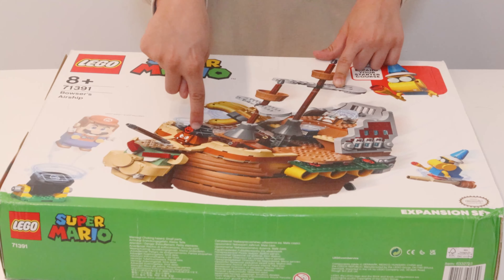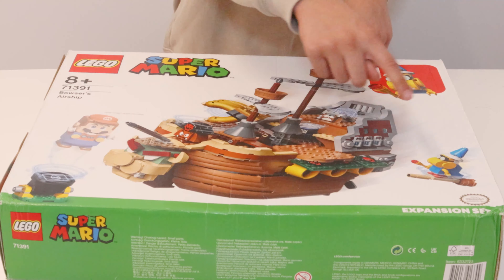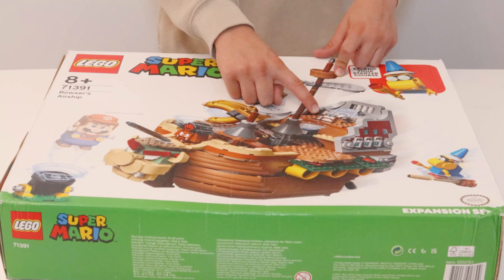So we got three characters for me. We got this guy, Mr. Pirate's Hat. This guy, Wizard Guy. This guy, Squirrel Mouse.